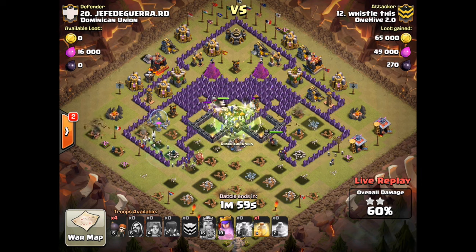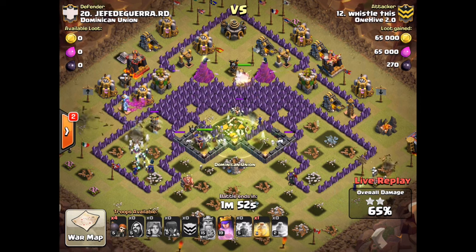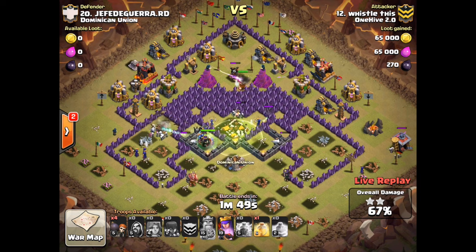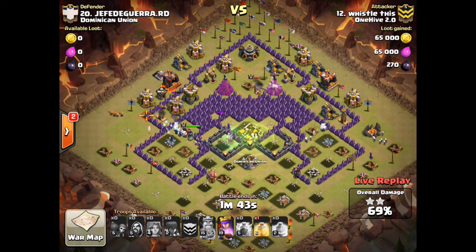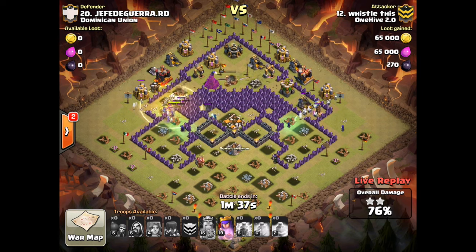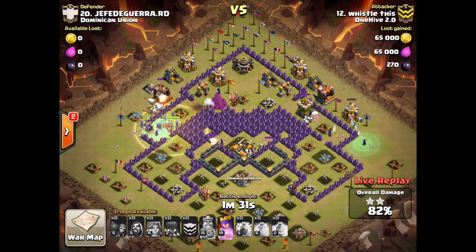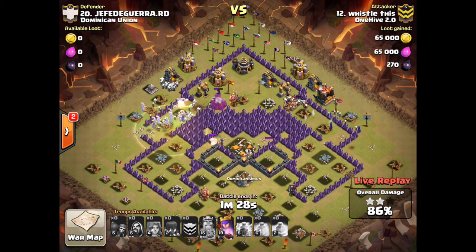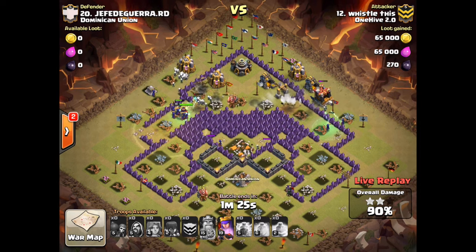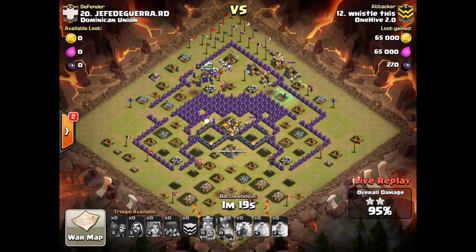Those Teslas might pull the wall breakers — wait, how did the King get all the way over there?! I've never seen a jump like that before. We've still got plenty of time, and there are over a hundred skeletons probably still running. That double giant bomb just took out a lot of skeletons, but there are no more defenses left — that's game over inside two minutes. Great attack by Whistle, glad we could get One Hive Labs a three-star!